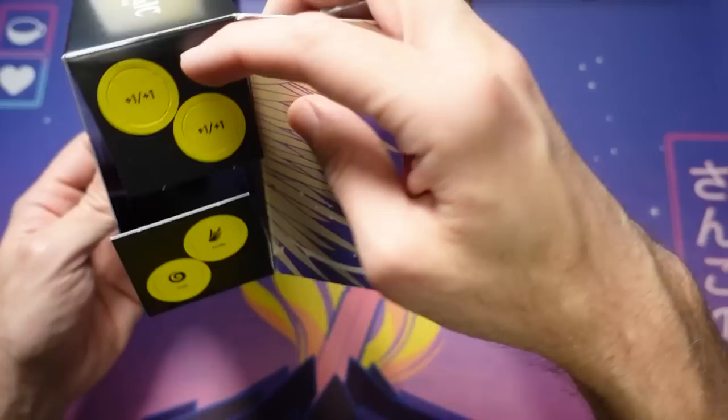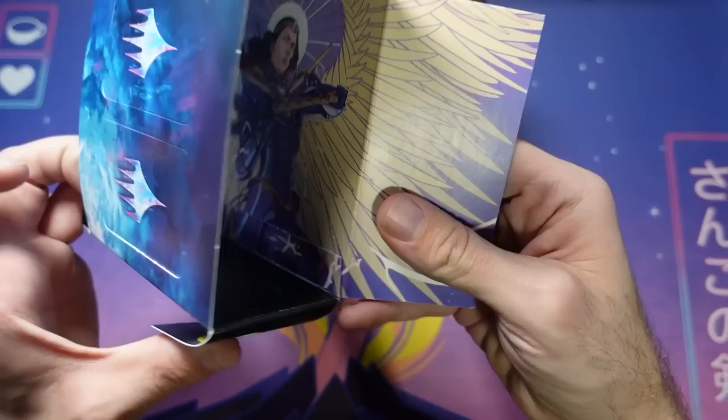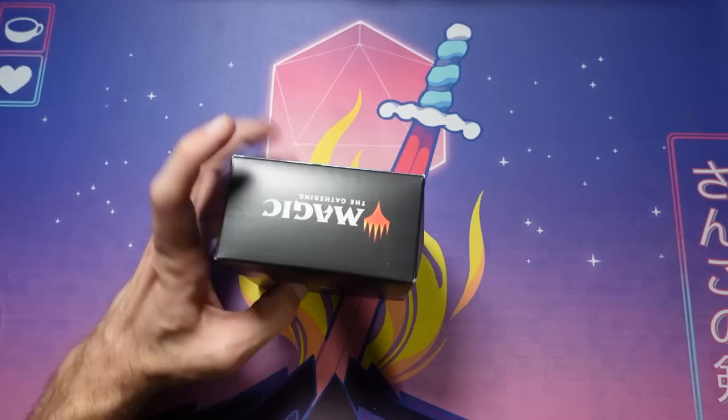As you crack this open — look at this: 'Every world, every hero, one last stand.' That's so cool. You open this box up, there's a bunch of counters in here, so if you want to punch these out for gameplay, you totally can. There's a little peekaboo Elspeth in there, which is pretty cool.